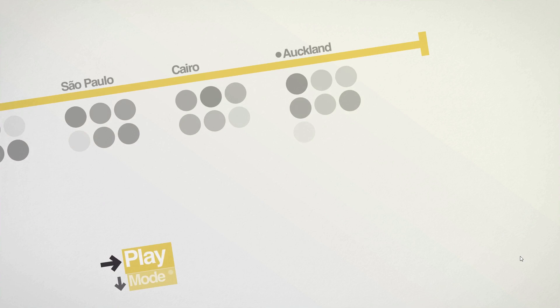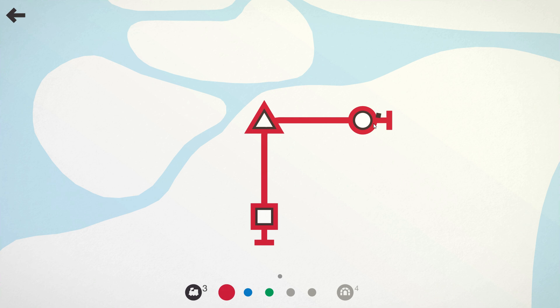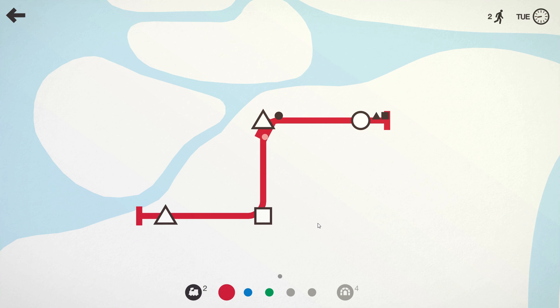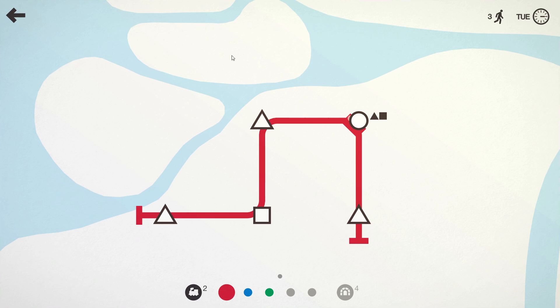Today we're going to have a look at the Mini Metro level of St. Petersburg and the achievement that comes along with it called 'Never the Great,' where you need to deliver 1,500 passengers having tunnels on only one line. The maps always come out a little bit different, so part of it does come down to luck, but hopefully I can give you a few tips. You only get five train lines on this level, which is a bit fewer than others, but it's not too bad.